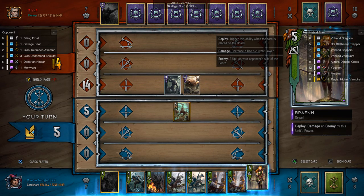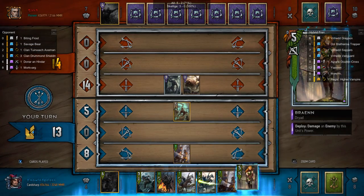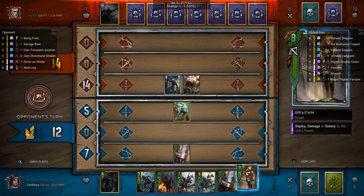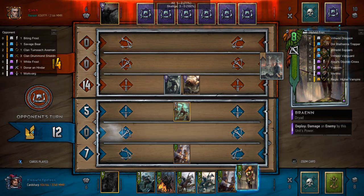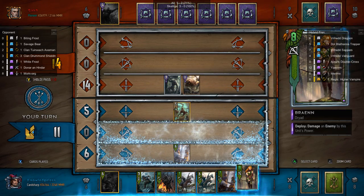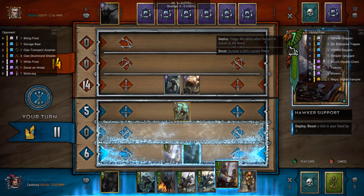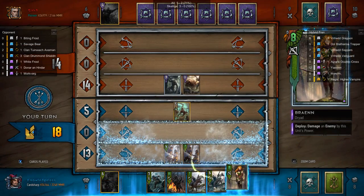Weather is probably never going to get as much value as a bronze unit — you would have to play five rounds for Impenetrable Fog to hit enough units to be worth 10 strength. But you can also use Torrential Rain and Biting Frost as removal, and that could have some value, because sometimes you need to remove a small card because it has an important effect.